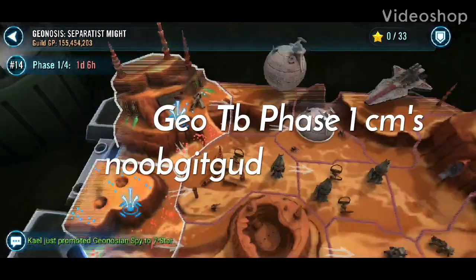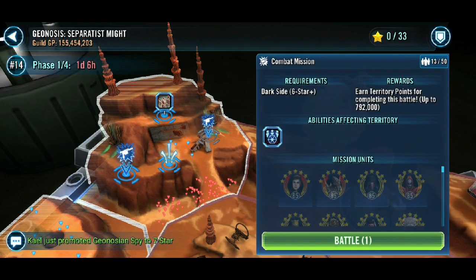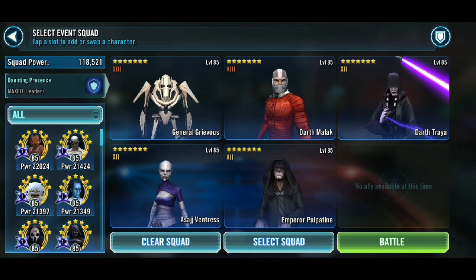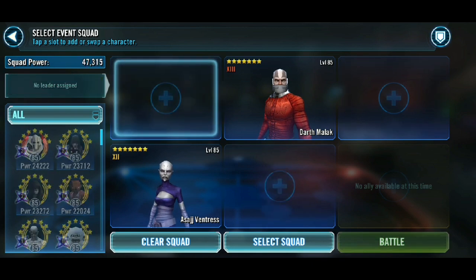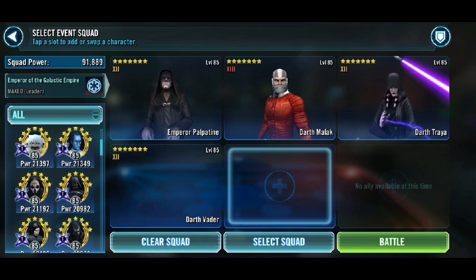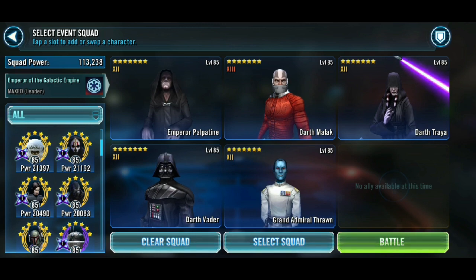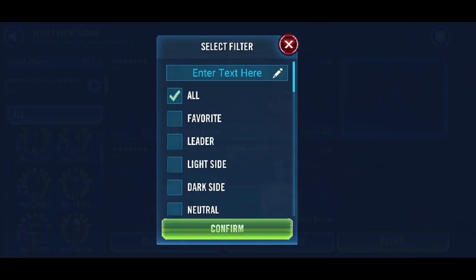What is happening everybody, NoobGetGood here and welcome to the Geonosis Scepter's Might. In this video we are going to go through Phase 1's combat missions that aren't the Geonosian battle, which is in another separate video. I've got three teams to showcase for you. Two of the teams I get full clear, so 4 out of 4. And then I have an experimental team that doesn't do so well. I don't have Darth Revan for use in this, so that's sort of a team that's gone.